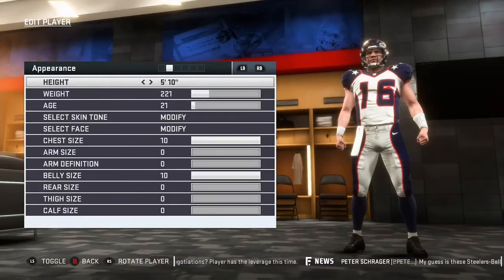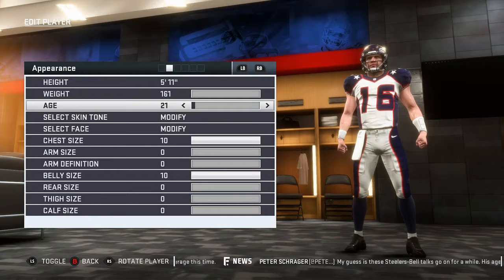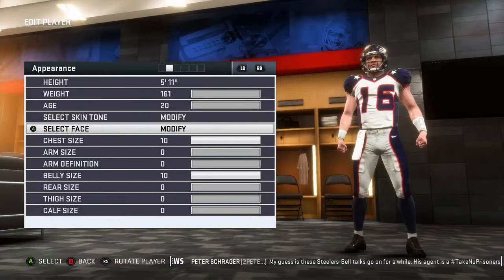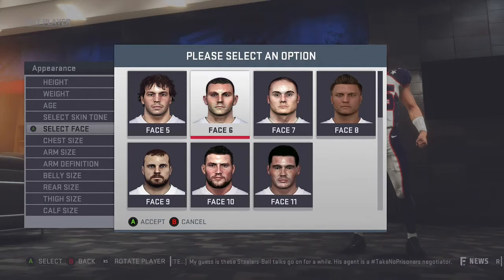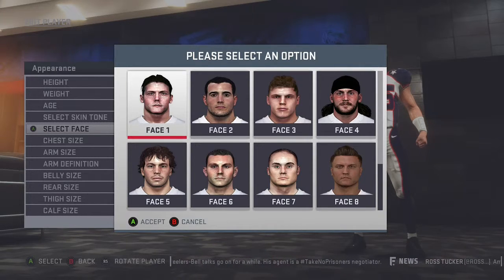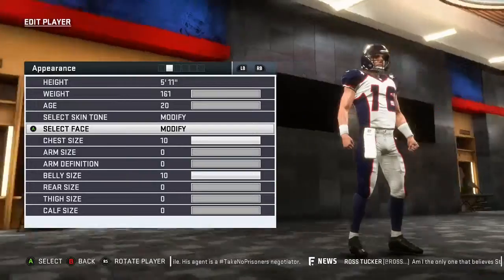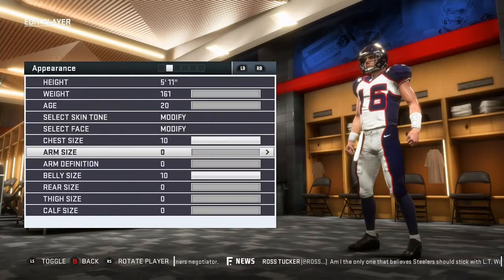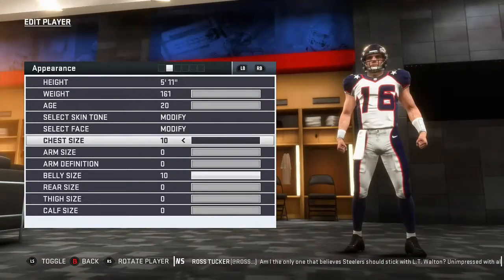For appearance, we're gonna make him the youngest he could probably be in the draft — like a 20-year-old. Skin tone two because they don't have a lot of good faces for skin one, at least for my liking. Face six looks pretty decent — I kind of like the straight ears. I really like that. Chest size looks pretty good, and arm definition — this guy is pretty buff, I will say.